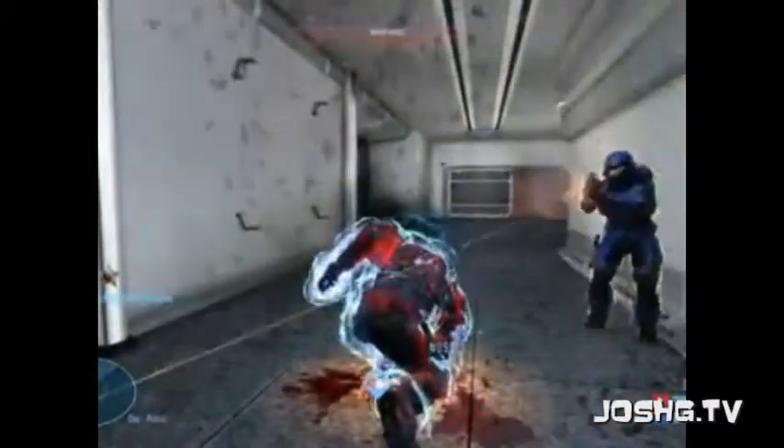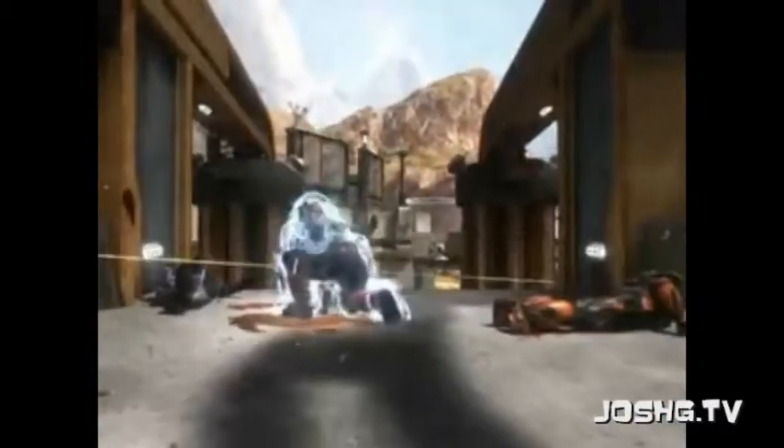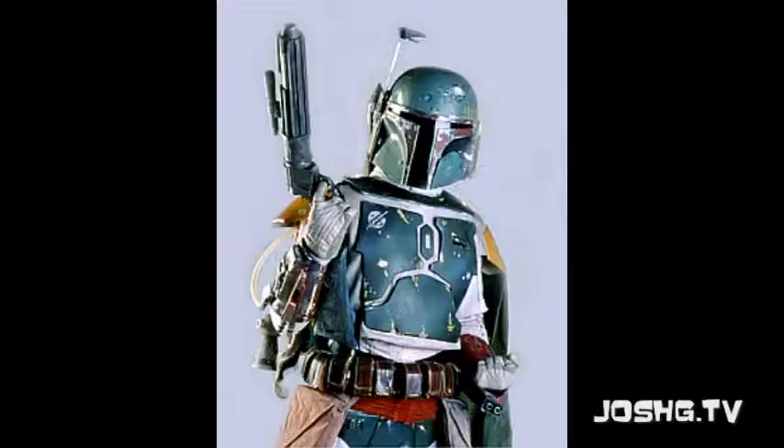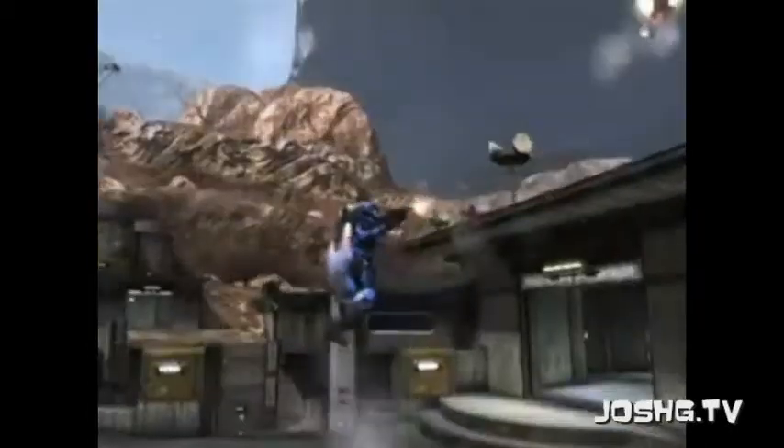You've got Armor Lock, which has a nifty animation. You have Active Camo and Sprint. And for all you Boba Fett fans, you've got a Jet Pack. There are downsides — a meter starts when you use it, you can only use it for a limited amount of time, and then you have to wait for the cooldown before you can use it again.